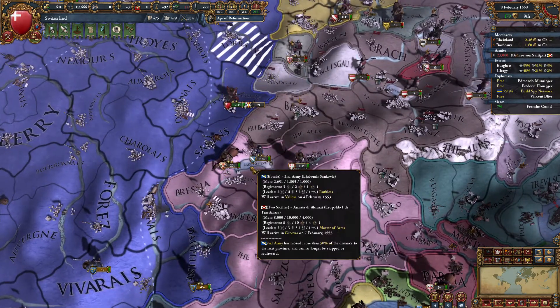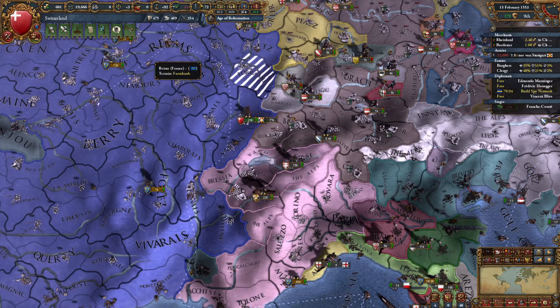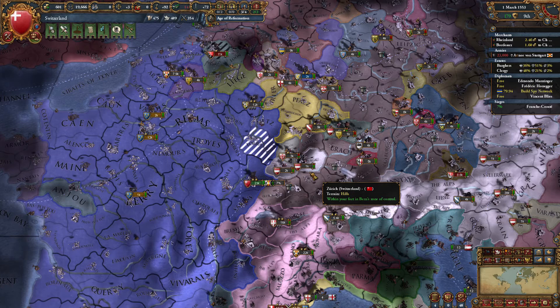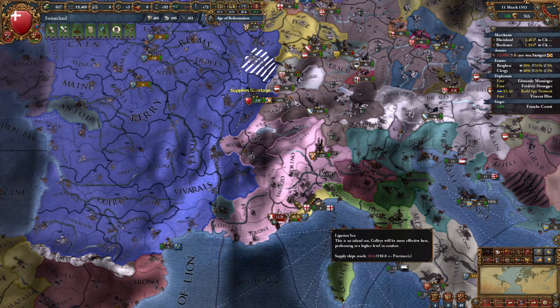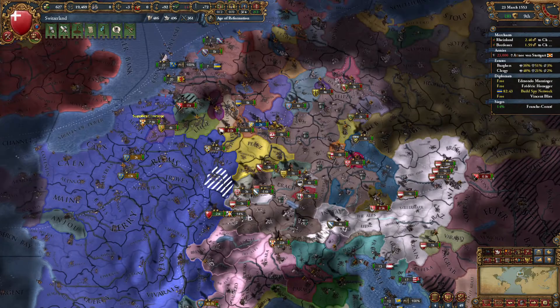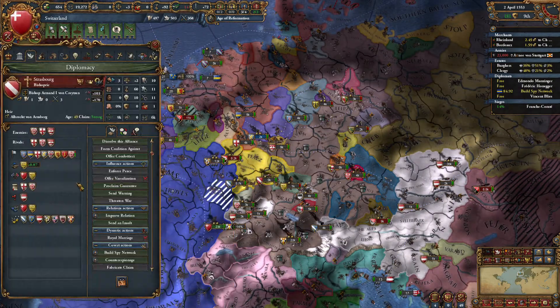France does have a 45k stack, but we got Two Sicilies here for 22k plus our 23, so that's 45k. We can rival the French, though we are sitting on hills — just not that great. Venice has insulted us. France, that's very nice of you to take out some boys' rebels for them. You're an ally, aren't you? Yeah.